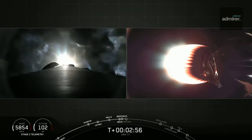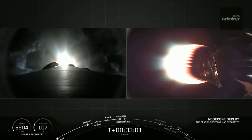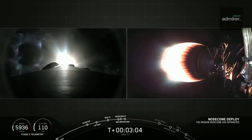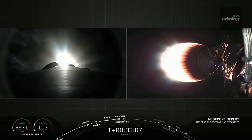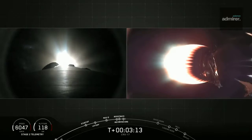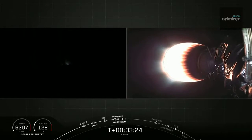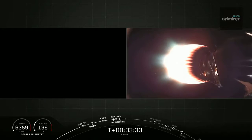We've also begun the boost back burn for the first stage. That you can see brightly on your left screen. And there on your right screen you can actually see the nose cone from Dragon deploying and falling back down to Earth. That nose cone helps protect the Dragon during ascent from aerodynamic loads, but once we're in the vacuum of space we no longer actually need it. And stage one boost back burn has shut down. As you see on your left screen it has gone dark because the boost back burn is now complete.